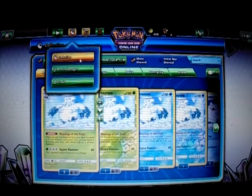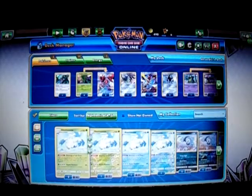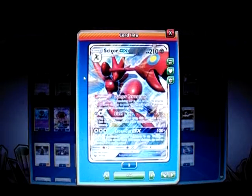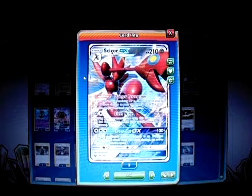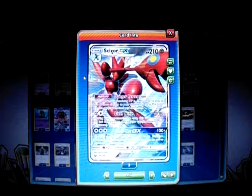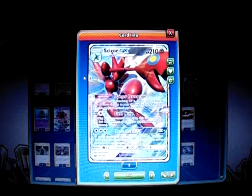Let me go to the deck list. Here's the list. It features Scizor GX — Stage 1, 210 HP, Metal type. It has the ability called Danger Perception: if this Pokemon has 100 HP or less, it does 80 more damage to the opponent's active Pokemon before applying weakness and resistance. Steel Wing costs one Metal energy and does 80 damage, and through your opponent's next turn the Pokemon takes 30 less damage, so it can act as a tank.